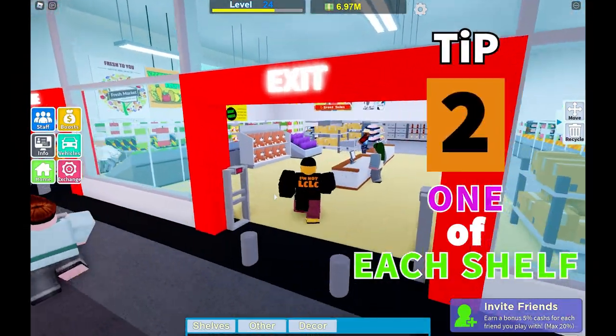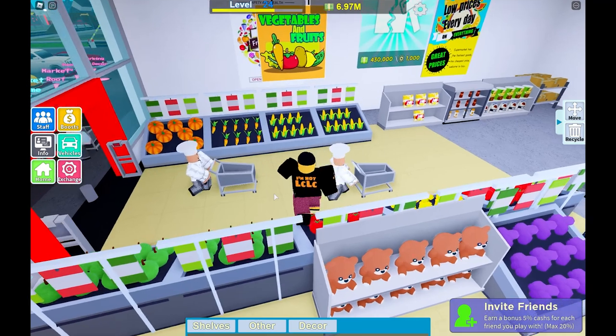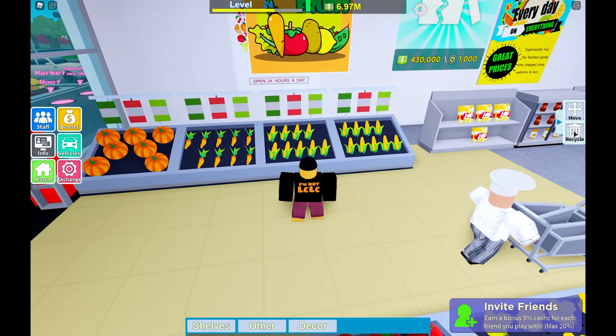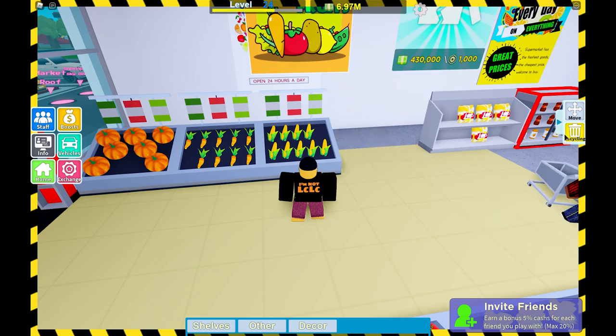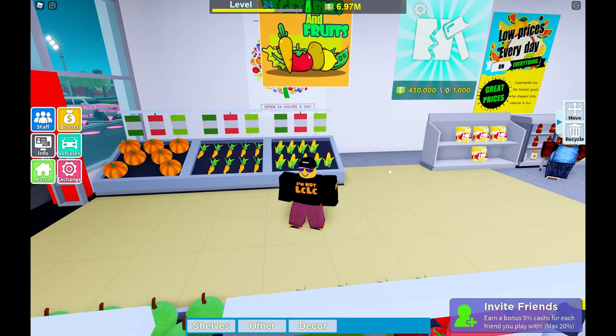Tip 2: Only have one of each shelf, one of each type of product. Here I've got two — I'm going to remove one. You don't want your workers wasting time restocking shelves when a customer is only looking for one set of corn. He's not going to buy two. So just have one shelf of each kind at the early start of your game.